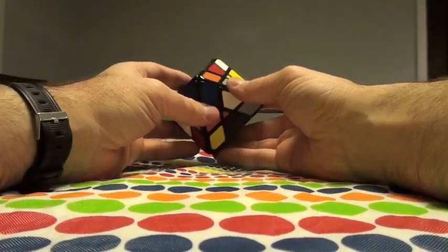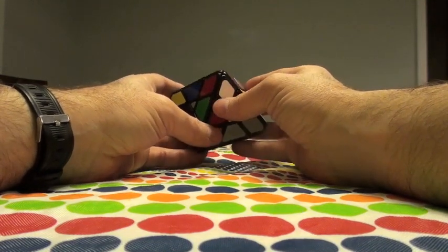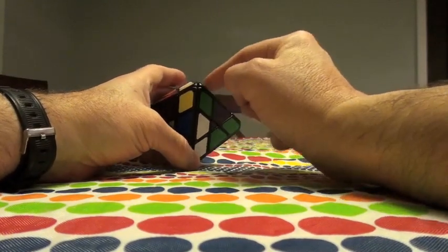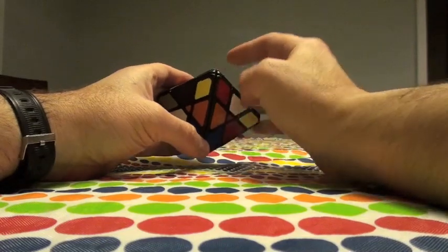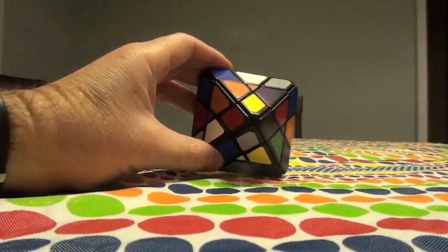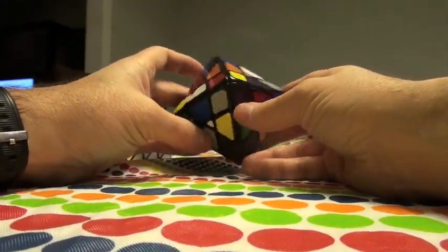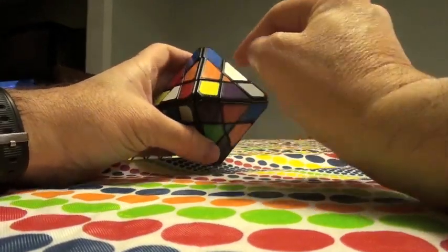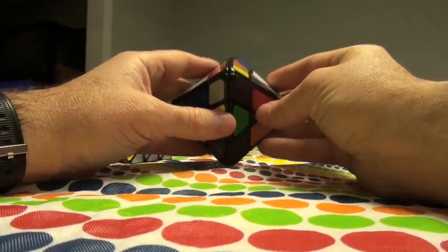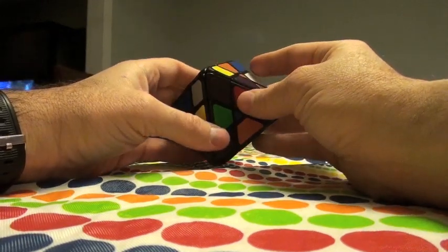So how do we solve this? First off, don't panic — we'll be able to get through it. The first thing I would do is define my first center. My first center is the one center where none of the colors are the same. Obviously that's not this one, not this one — how about this? Yeah, it's the only one actually. So this is going to be my first center and it will define the rest of what happens with the puzzle.